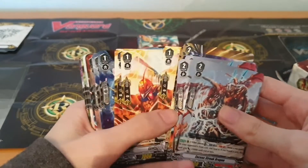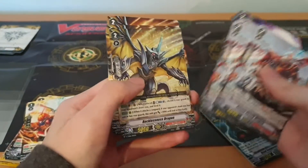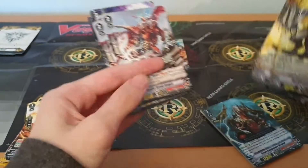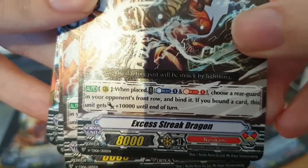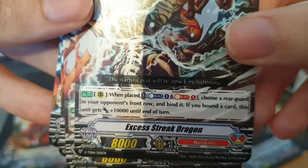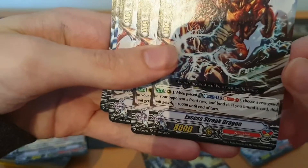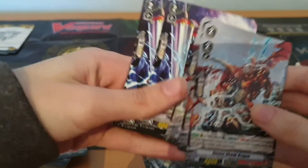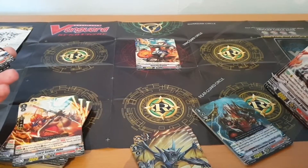Here are the grade twos. Recklessness Dragon we already covered. Excess Streak Dragon: when placed, counter blast and soul blast one — a fairly expensive effect — then choose a rear guard in your opponent's front row and bind it. If you bound a card, this unit gets plus ten thousand until end of turn. This is the bread and butter of the deck. You're relying on these effects to just completely strip your opponent's rear guard.